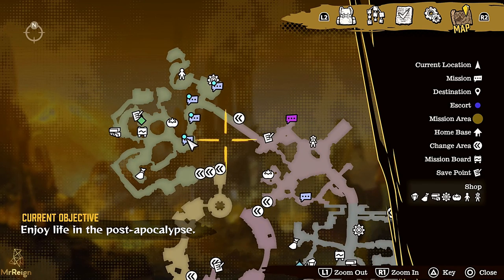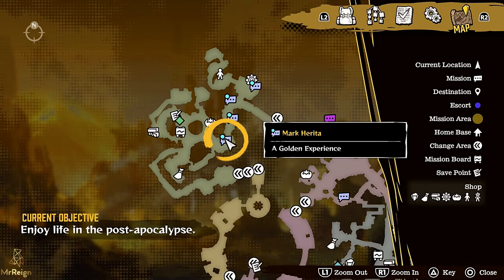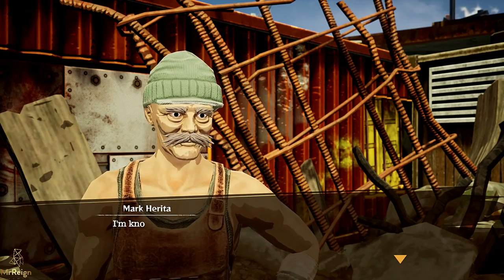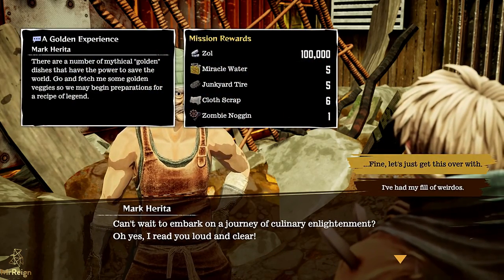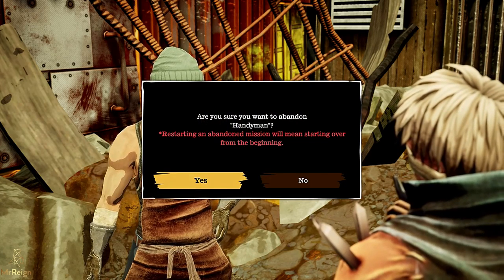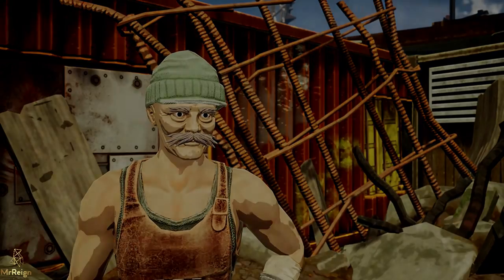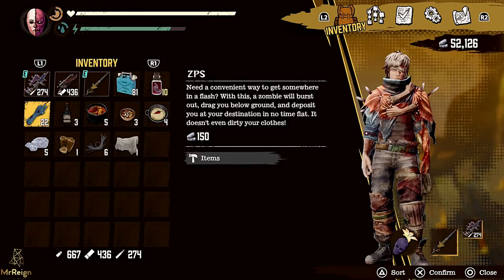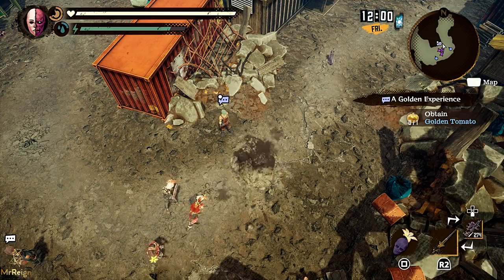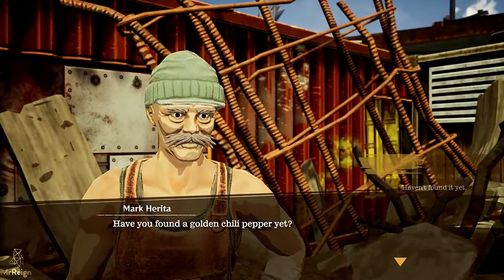It's smack bang in the center near DJZ's area. I spent a good four or five hours doing quests thinking I had to complete other quests to unlock this one — not the case. Just walk up to Mr. Mark over there and do his quest. He asks for items one at a time, which is a classic case of this game being frustrating — why not just ask for the golden tomato, chili pepper, and wheat all at once? A lot of this game stretches things out with mundane tasks, but I did have a lot of fun playing it overall.